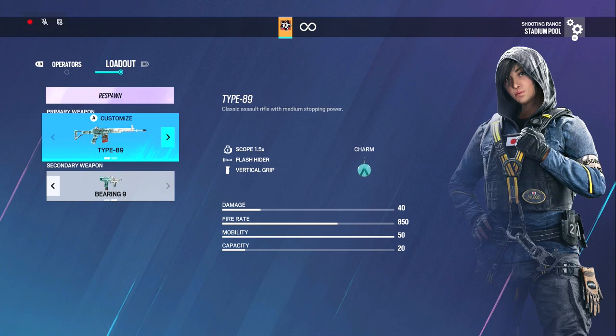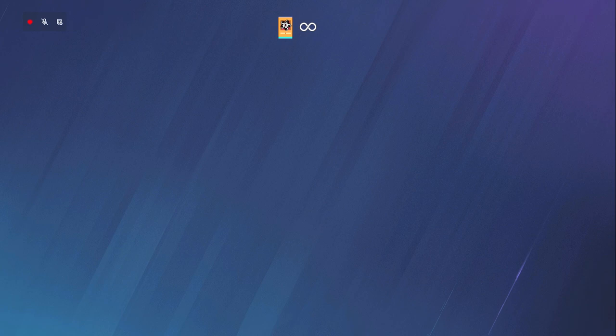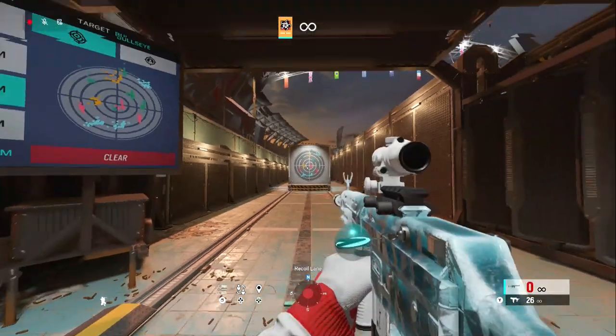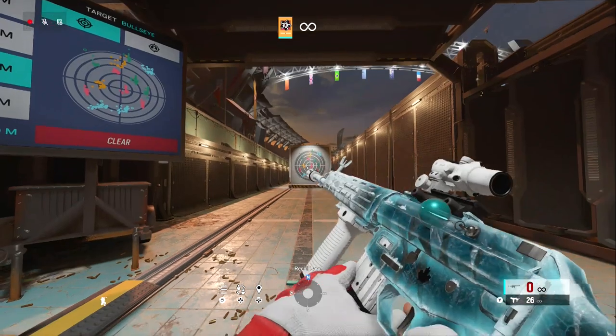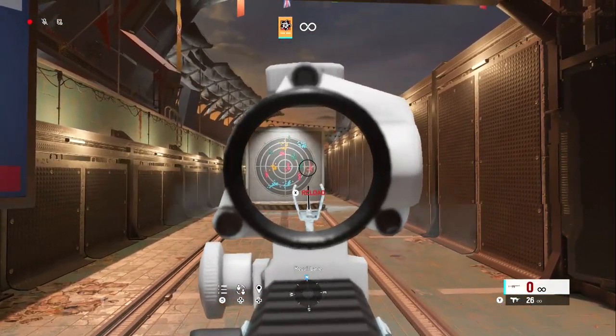Habana: I run 1.5, flash, vert grip — nothing fancy there at all. Same thing with the Bearing as Glaz. I do love this gun, one of my favorites. If I had more ammo it'd probably be my favorite, but a little low in that department. No recoil.